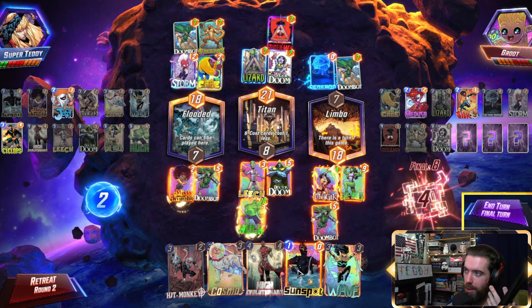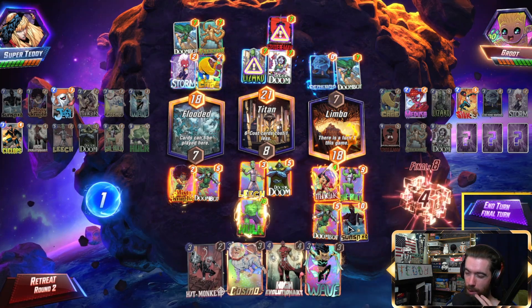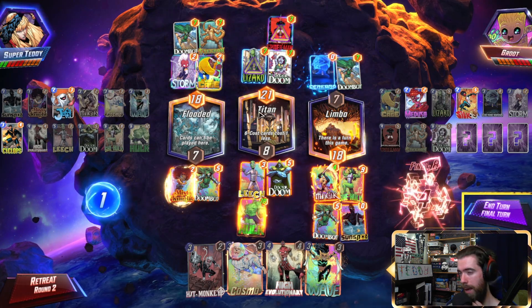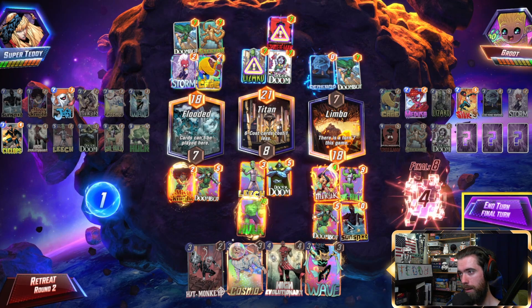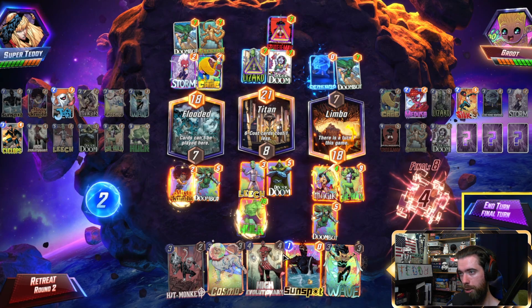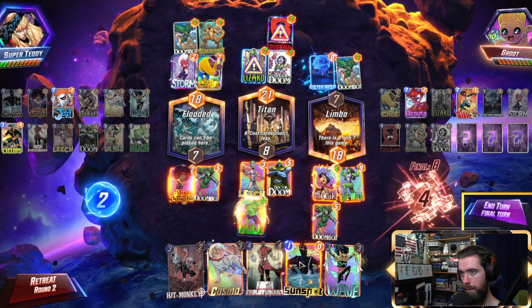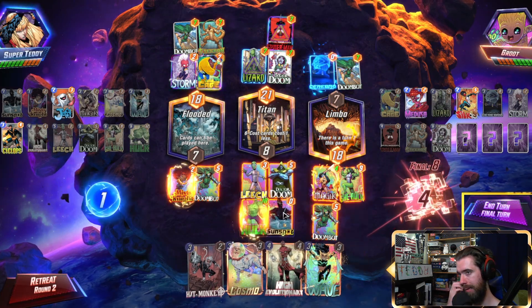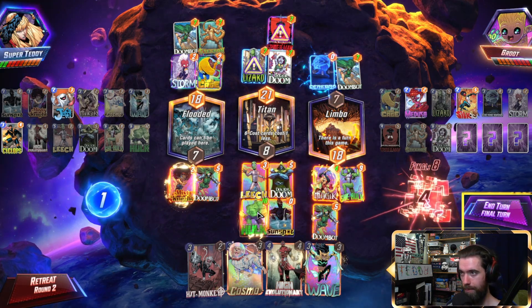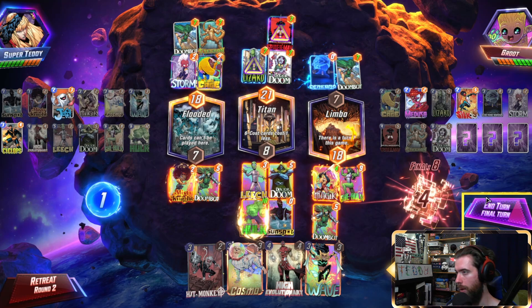Hulk should still be able to carry. The one point on the Sunspot doesn't really hit any important breaking points. 28 is too much. Hulk is adding 18 to 26 — 27, and then a Misty Knight buff. Not actually enough... Wait, because the Hulk then scales plus — yeah, yeah. Okay, we got it.